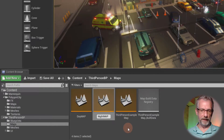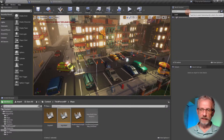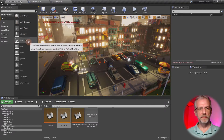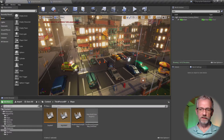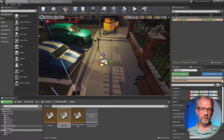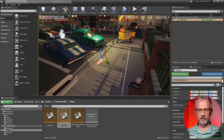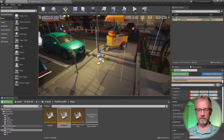Since we're already in the night map, I'm going to add a player start - something I don't think is currently in here. The player start is an object you can find under basics or by searching; you just drag it into the level and it defines where the player character spawns. I'll put it here next to the bench and adjust the position.